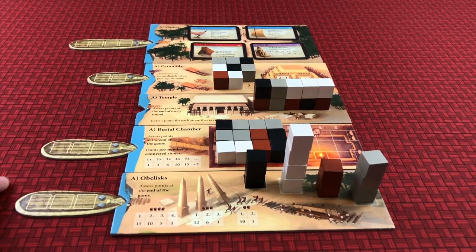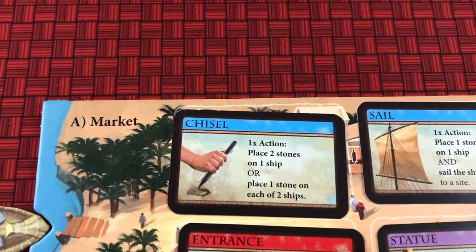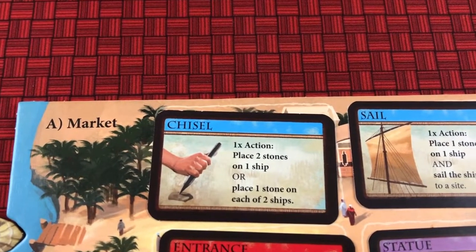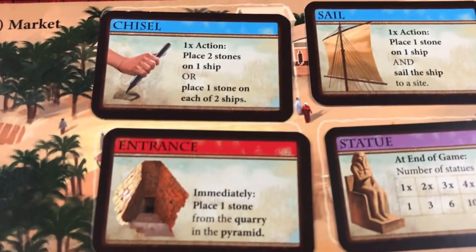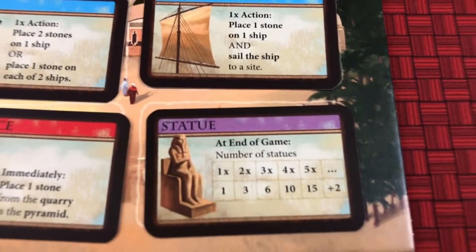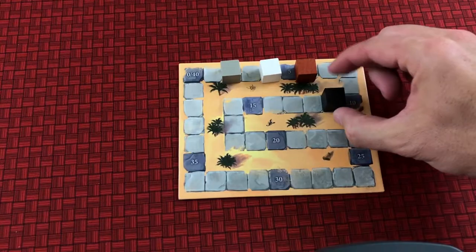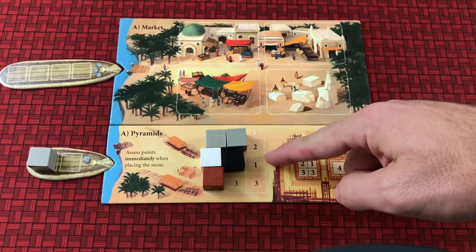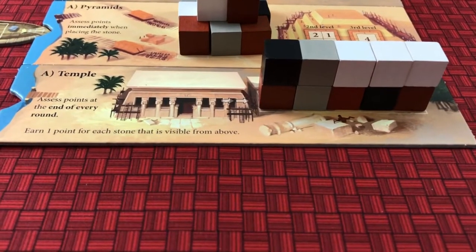There are five different sites and each location scores points differently. Each round is over once all four boats have sailed. At the market you take an available card — these give you extra abilities on a future turn, like loading two stones instead of one, placing a stone and sailing in the same turn, placing a stone from the quarry directly to a site, or straight up points at the end of the game. At the pyramids you place stones in rows to construct a pyramid and score points immediately — each spot has a different point value, and the second and third layers also score points.